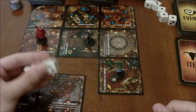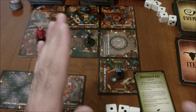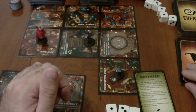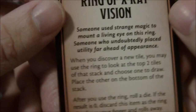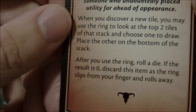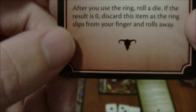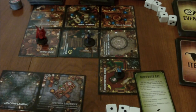Once you do trigger the haunt, you move on to the special scenarios. Now the last thing we have is an item card — let's see what those sort of look like. We got a ring of x-ray vision on our wizard. It says: someone used strange magic to mount a living eye on this ring. When you discover a new tile, you may use the ring to look at the top two tiles of that stack and choose one to draw, placing the other at the bottom of the stack. After using the ring, roll a die — if the result is zero, discard this item as the ring slips from your finger and rolls away.